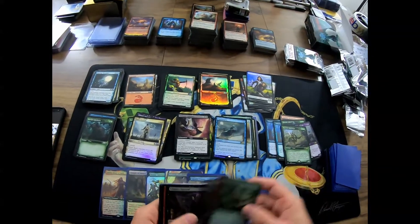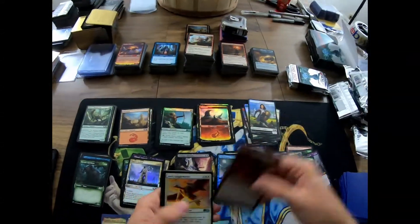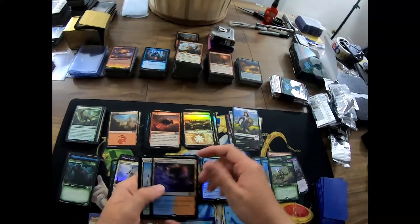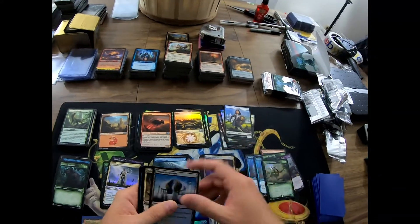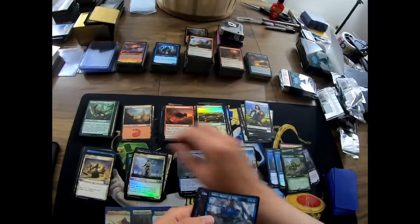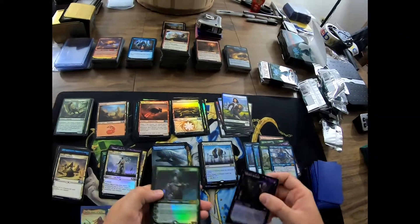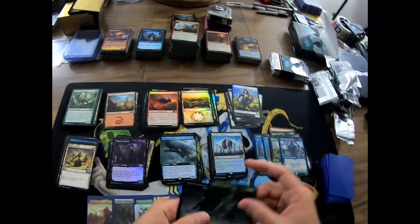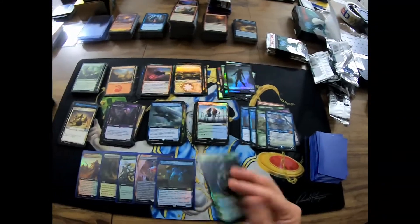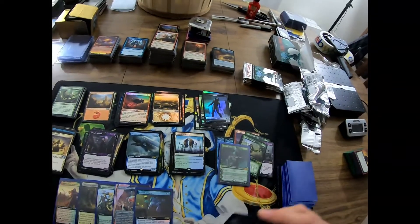Continuing on to the next column — need to move these packs up so you can see them. Pursued Whale — ooh, a double temple pack, that's kind of crazy. And we got an alternate regular non-foil Teferi Master of Time, and a foil Garruk alternate artwork — that's good. I will take that, I haven't gotten one of those yet. And this Teferi needs to go in a sleeve.